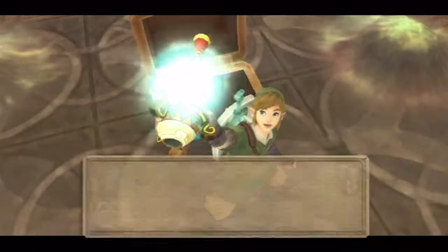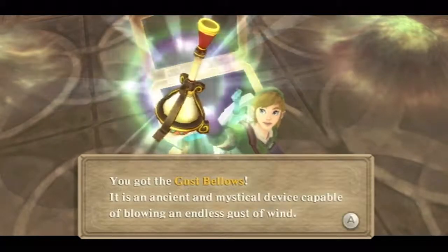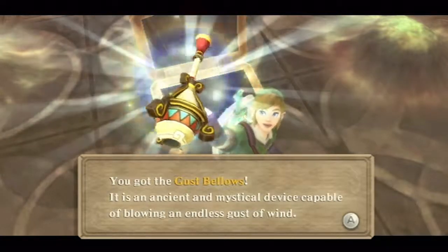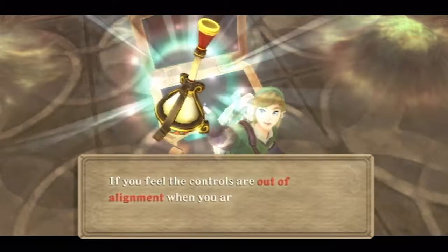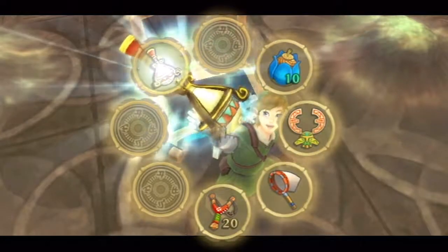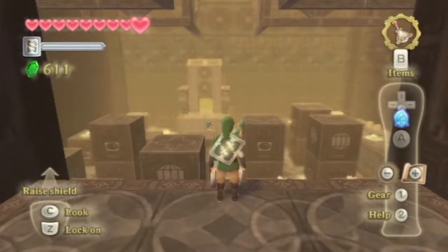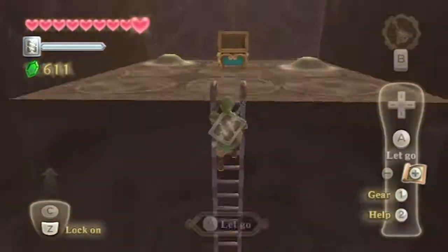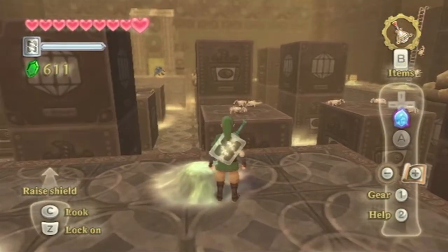But before I go into my second tip about this level, let's open this chest. Yes! We get the dungeon item — the Gust Bellows. It is an ancient and mystical device capable of blowing an endless gust of wind. If you feel the controls are out of alignment, just press down on the d-pad to center them again. Some of you may be familiar with this item because it's used in Smash Bros. 4 as one of the new items of the series.